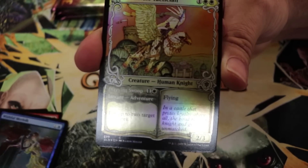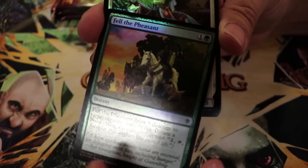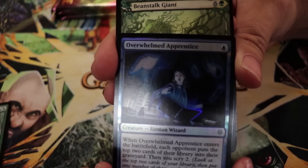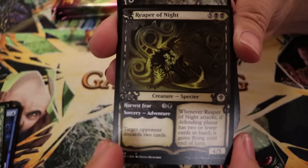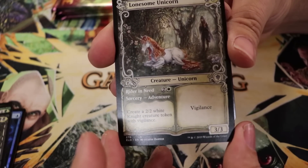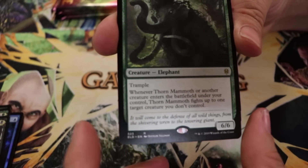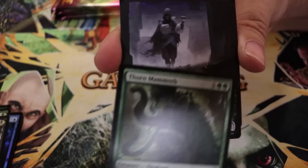Foil Wishful Merfolk, foil special border Ardenvale Tactician — not too shabby. Foil Fell the Pheasant, foil Ardenvale Paladin, foil Deathless Knight, foil Overwhelmed Apprentice, storybook Beanstalk Giant — very cool. Foil Reaper of Night. Storybook Lonesome Unicorn — I want this artwork as a playmat; it's a lot darker than the other one. Thorn Mammoth — I think it's actually a really solid card.